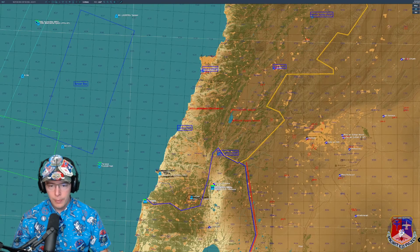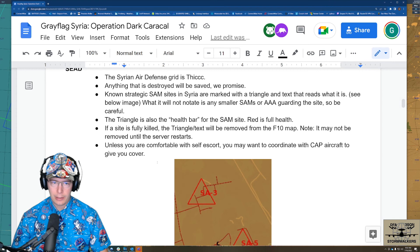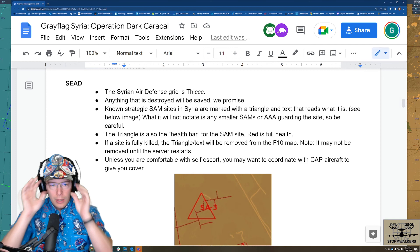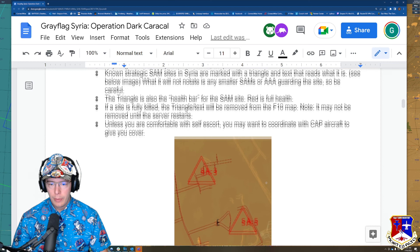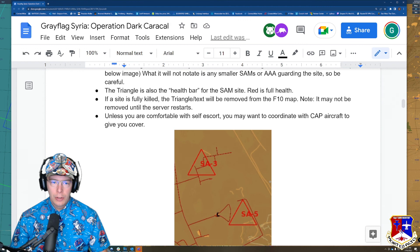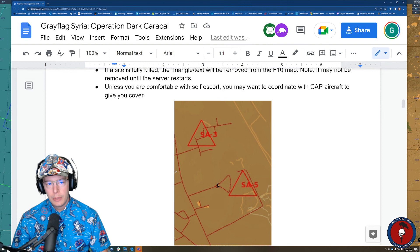Everything is saved on persistence. The Syrian air defense grid is thick — anything that is destroyed will be saved from restart to restart. Known strategic SAM sites in Syria and Lebanon are marked with a triangle and text identifying what it is. For example, an SA-3 and SA-5. That helps you figure out whether you want to go after SAM sites in Syria or Lebanon — definitely a valid target.